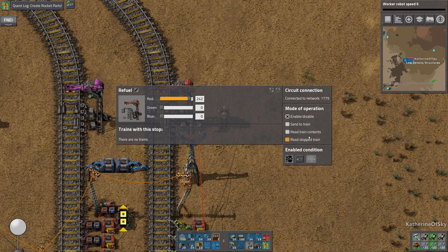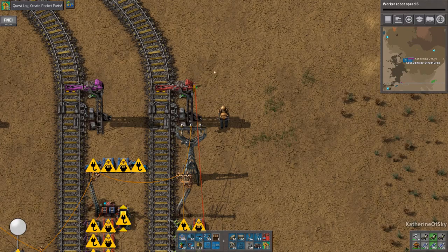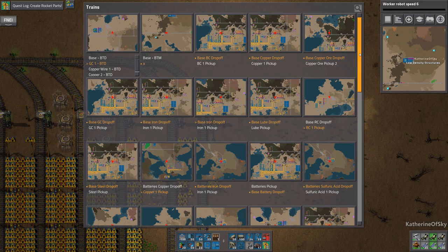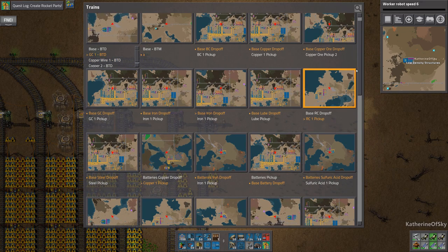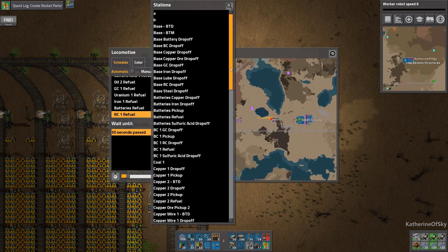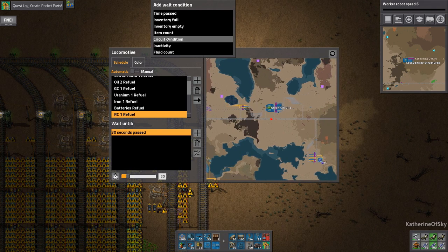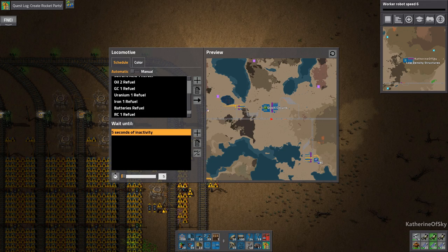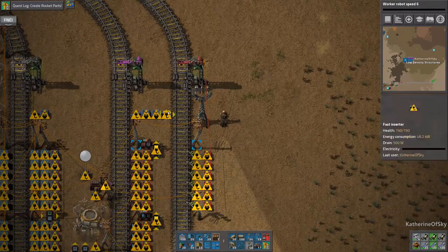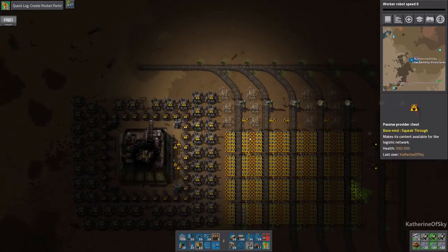We're just reading the boxes that are already here and then we'll do 'enabled'. So we're going to change our train schedule. Find the trains — there they are. We have our fueling train. We're going to put 'refuel' at the very end of the schedule, just regular refuel, and then go until inactivity of five seconds. I think that's fine — that should be okay. Good. Now these guys are requesting coal. Excellent. I think we're pretty well good on this.